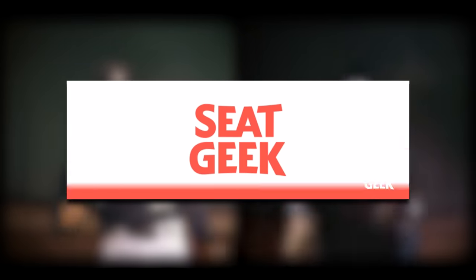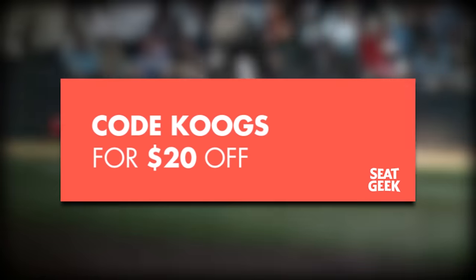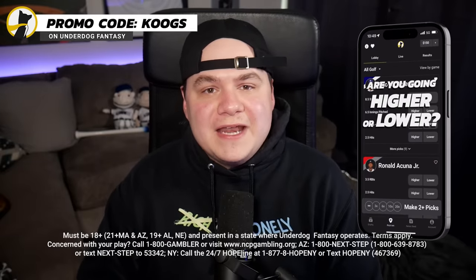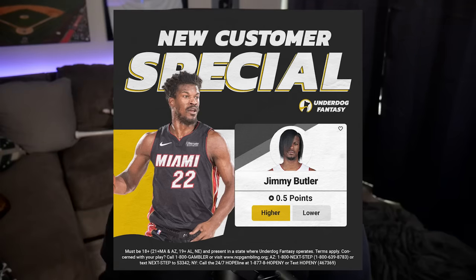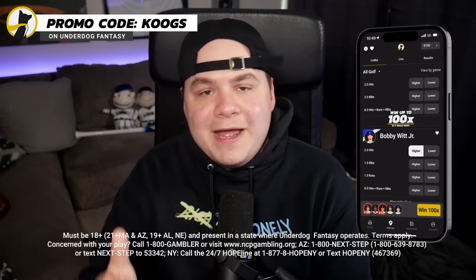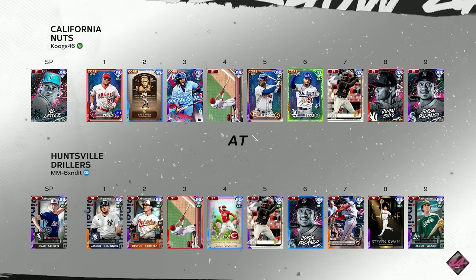Just a reminder that if you're going to any baseball games, you can use code COOGS on SeatGeek to save $20 on your tickets. Make sure to check out Underdog Fantasy for pick'em entries and drafts — there are always new customer specials available. You can get those by signing up with code COOGS and they'll match your first deposit up to $100. Also, I will be live on Twitch later tonight after this video goes live — twitch.tv/COOGS46 — going to get started on the Battle Royale program.